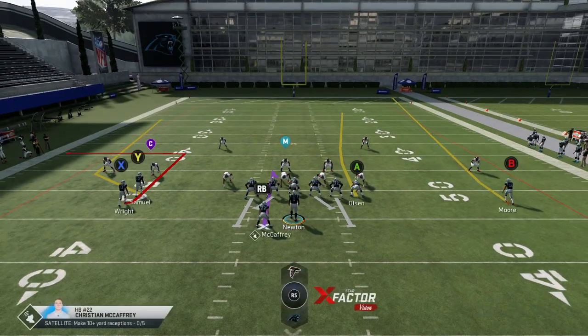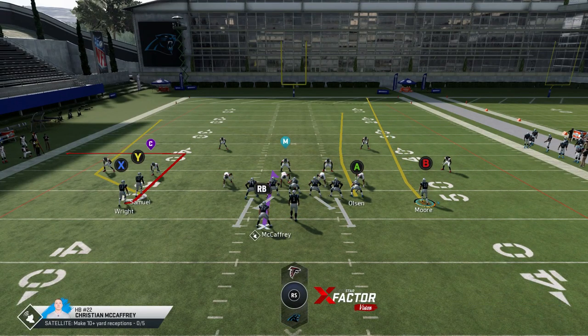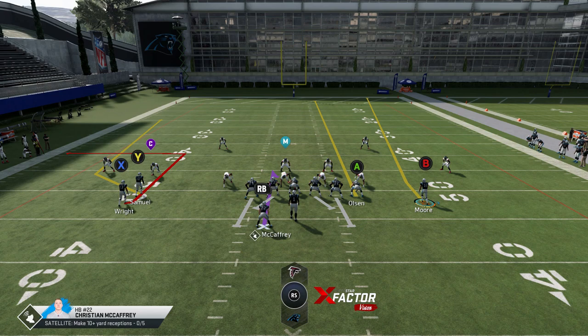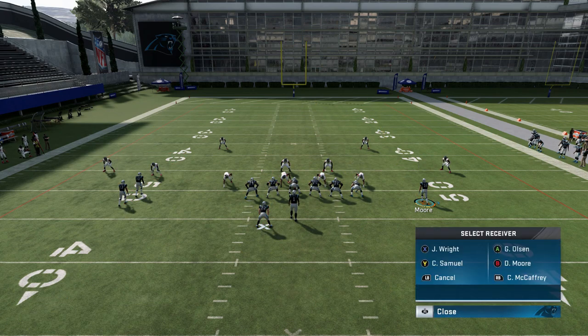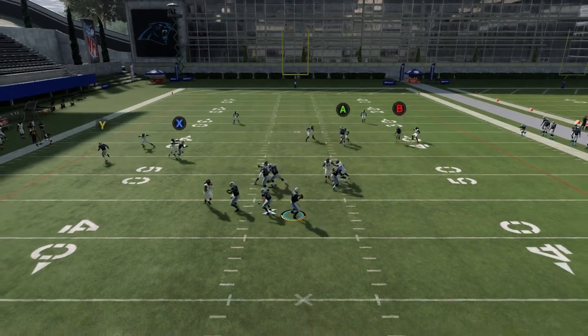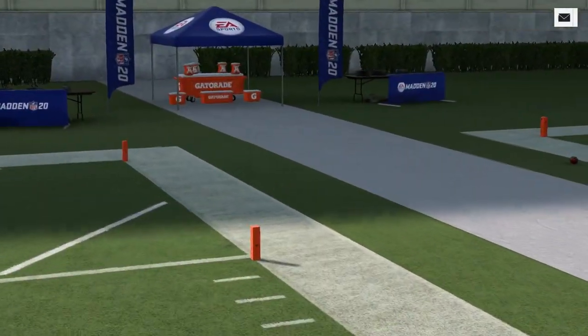One of the things I really like about this formation is the adjustments are super easy. Against Cover 2, all I really have to do is motion my guy in a little bit. I'm going to put Olsen on a streak to pull that safety back in the direction I want, block my running back, and put the X route on a drag. I just have to wait for the B route — and you can see he's gone. That was a horrible throw, but you can see what would have happened there.